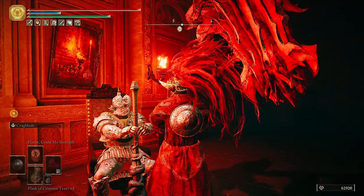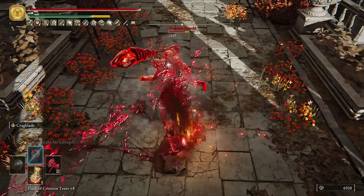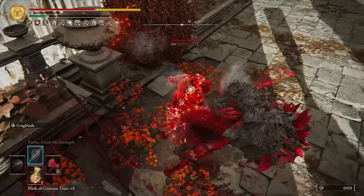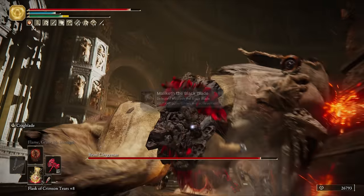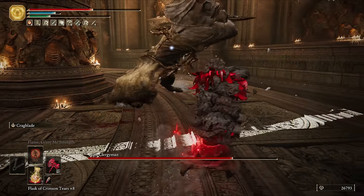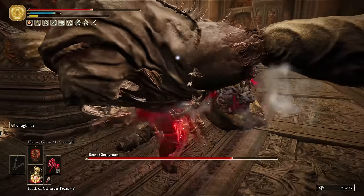Before heading to the Beastmen, I wanted the Blasphemous Claw for this character so we can do shenanigans with Maliketh. So speak to Bernahl in Volcano Manor, then fight him by heading down the Great Bridge. Now, with this weapon's posture damage and Crag Blade, we don't need to worry about being fancy to script staggers. Get stuck in and you'll likely get one in both phases.